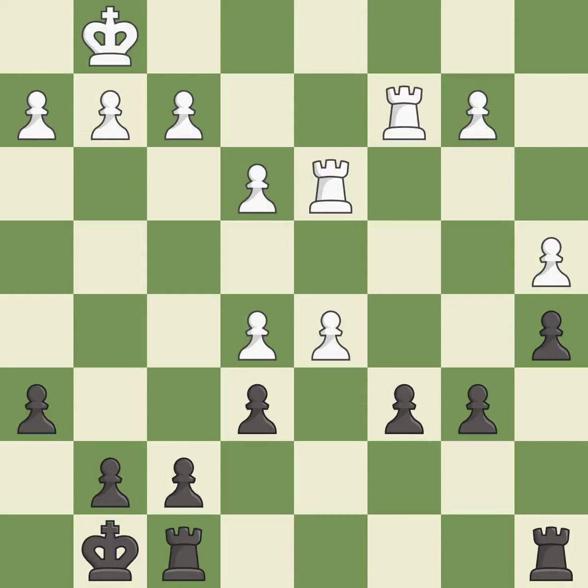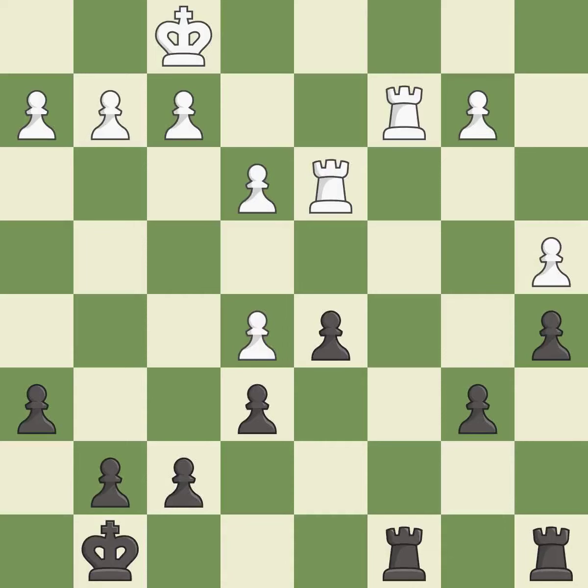This is the start of the endgame and white is equal. Recaptures from a previous move. This is the only move that works — a very strong play. This fights against the opposing rook for the open file. It is excellent.